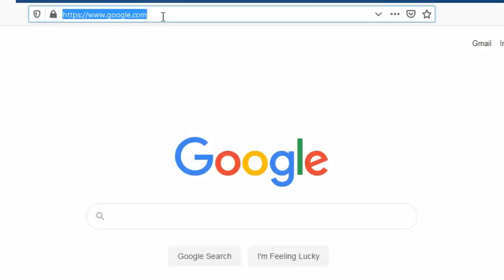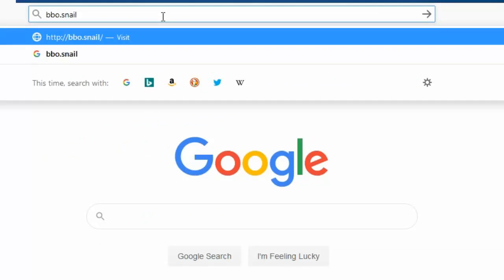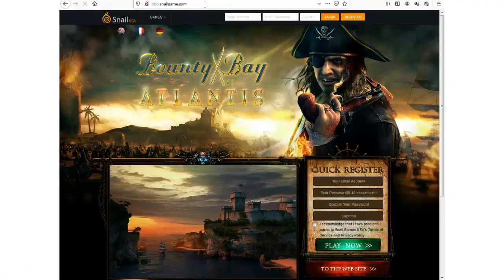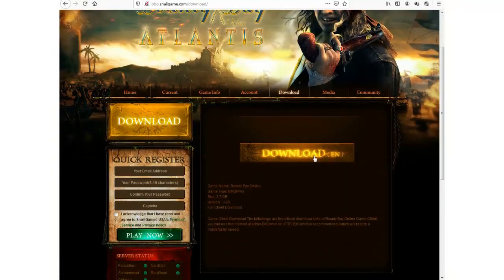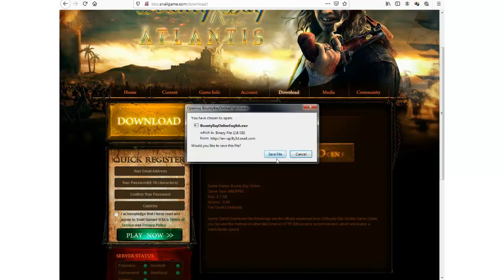Step number one: go to the official website bbo.placenail.com — I'll leave a link in the description below. Click on to the website and download the client in English.